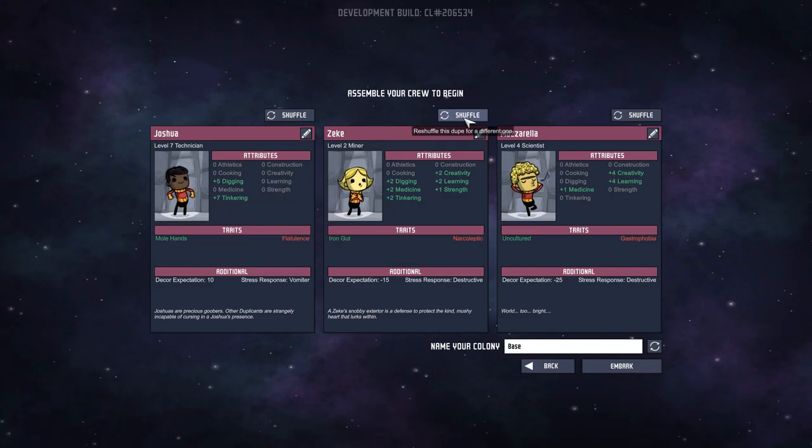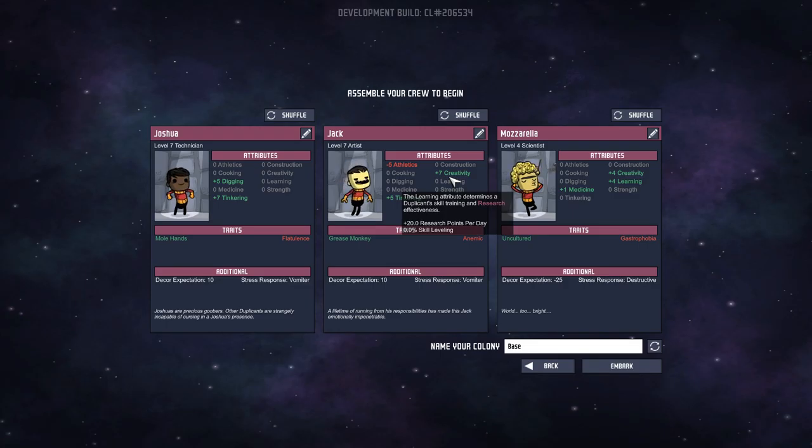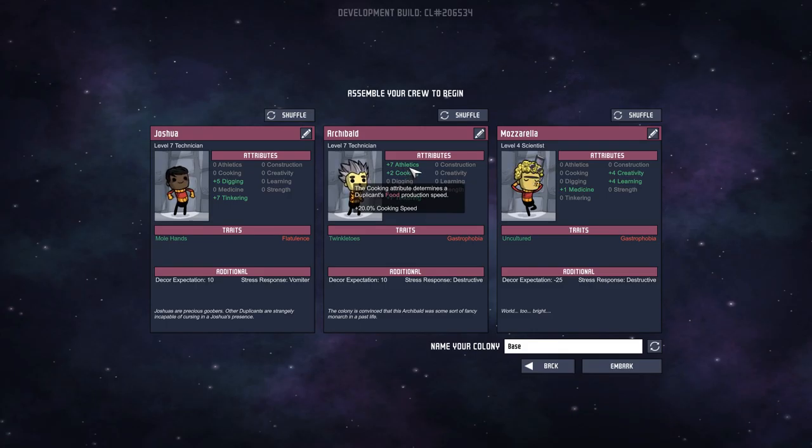Let's go ahead and shuffle this guy. Level 2 runner, level 7 artist. He's negative 5 athletics but has good creativity, which determines a duplicate's skill training and research effectiveness. I think that's very important, but I'm going to shuffle him again. There we go — level 7 technician, 7 athletics. Determines a duplicate's food production speed. That's cooking — athletics is movement speed, maybe not the greatest.